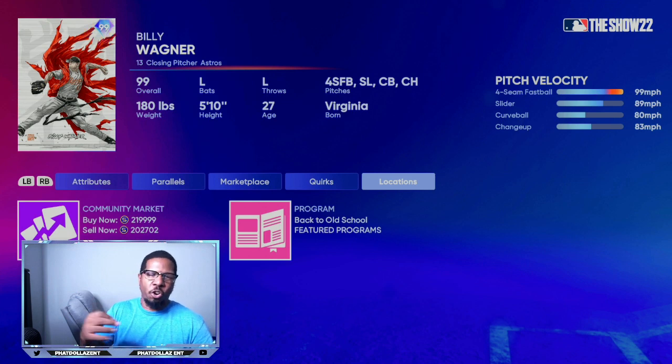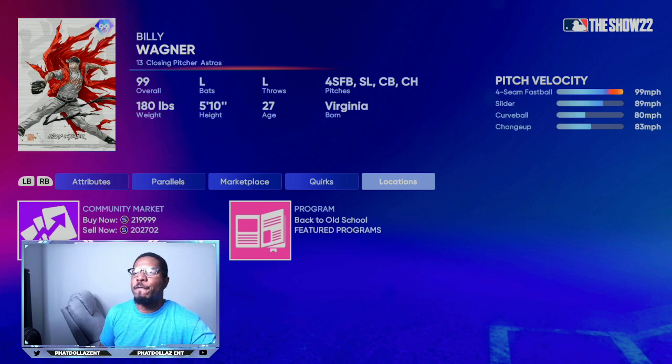When you sell that first boss card — this one is at 219,000 stubs and that's two to two and a half weeks later. Once you complete it in that first two hours, starting with an 80,000 to 150,000 XP boost, you just need to grind one more thing to get that extra 45,000 to 50,000 XP. When the program is freshly released, 99 overall cards go for 475,000 to 575,000 stubs — big stubs, super easy.